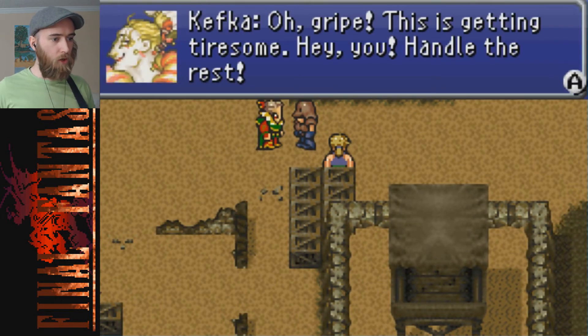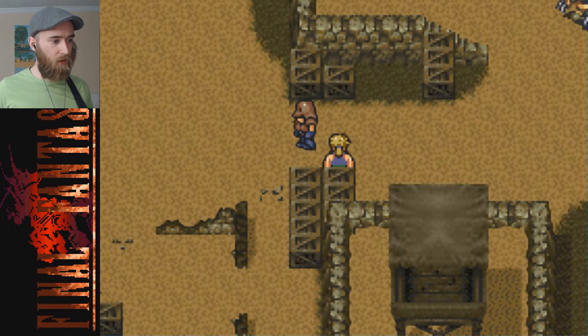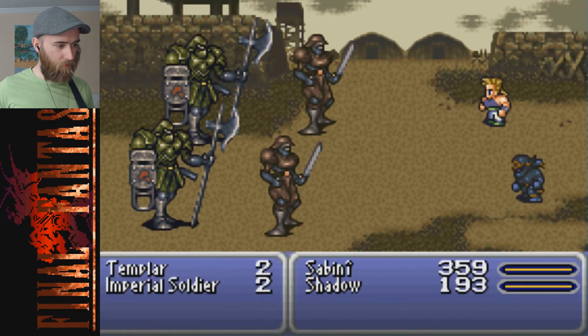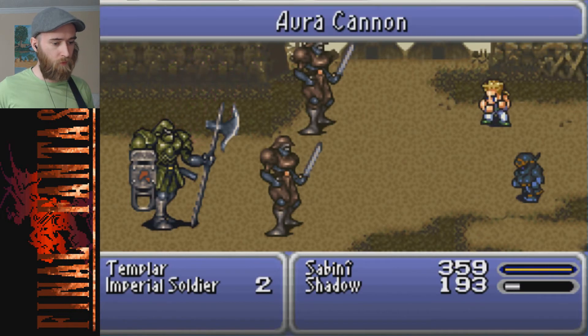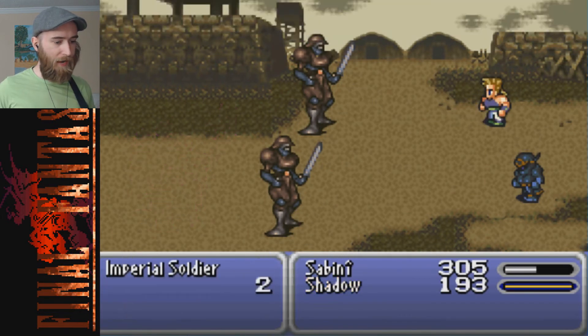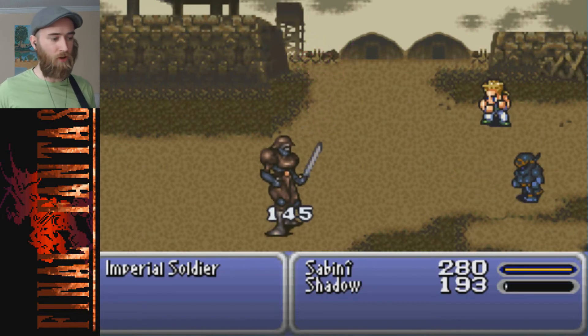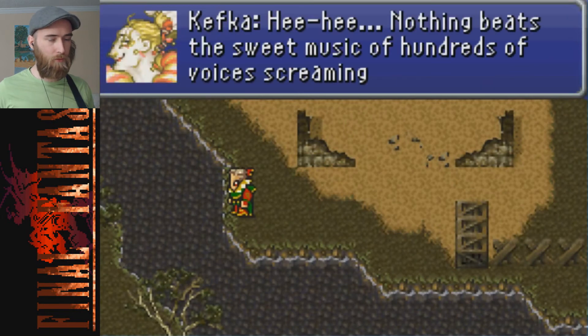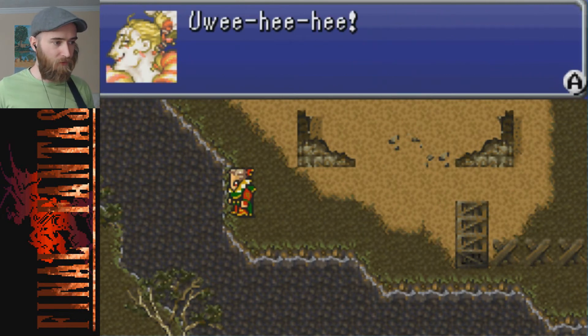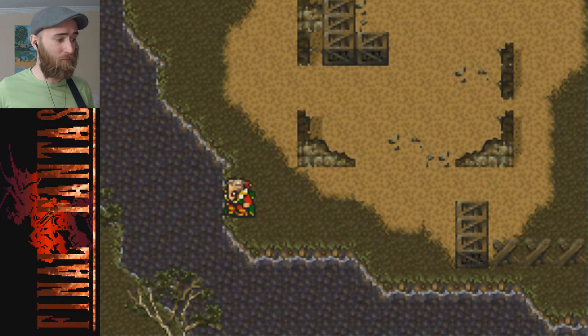I'd better use a few more high potions - at least one for Sabin. Let's knock you down again. Oh great, this is getting tiresome. 'Hey you - handle the rest.' Oh no, I don't get to fight Kefka again! Oh no - Templars and imperial soldiers. They're fairly flimsy. I love it when Interceptor gets a little action. A lot of people think limit breaks were first in Final Fantasy 7.